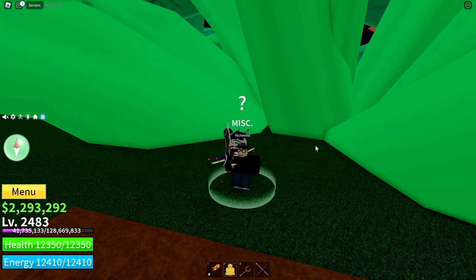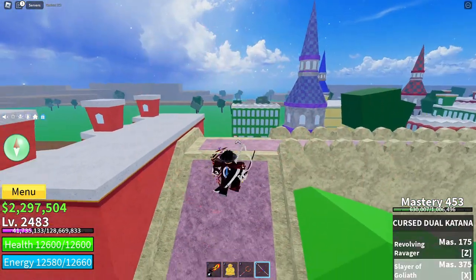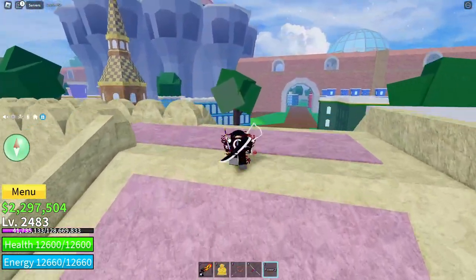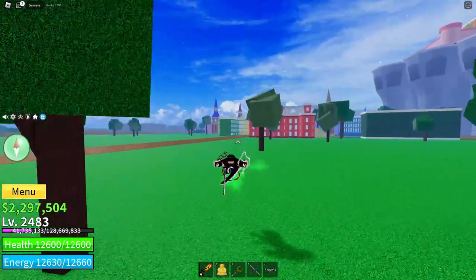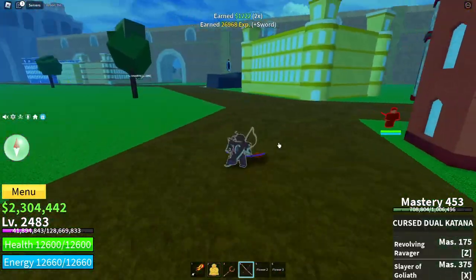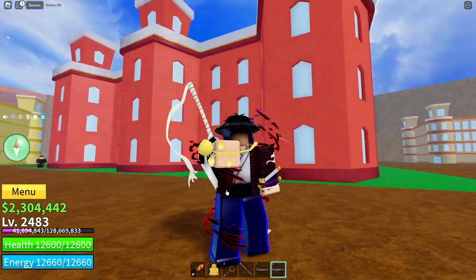Now I need to find three flowers. Let's go — we have the red flower! Now only the yellow and blue ones left. To get the yellow one I just need to kill some NPCs. I literally just killed five NPCs and got the yellow flower, let's go!